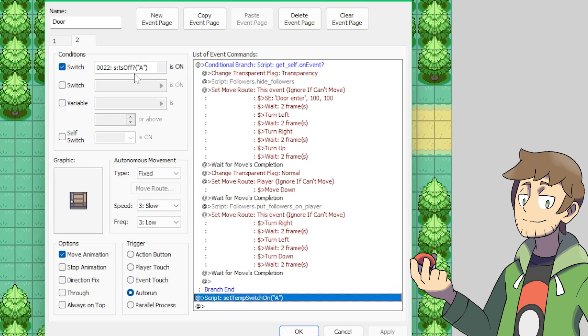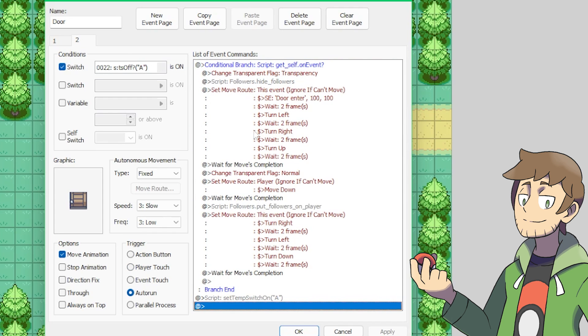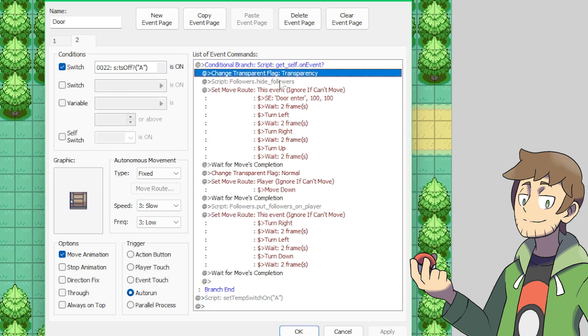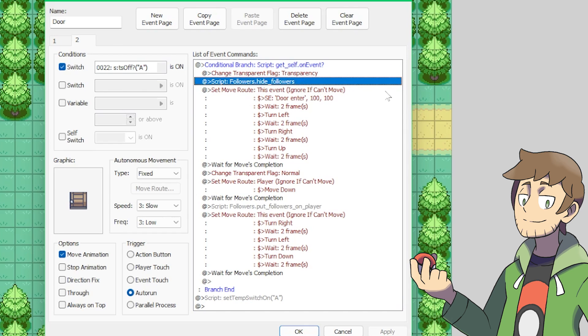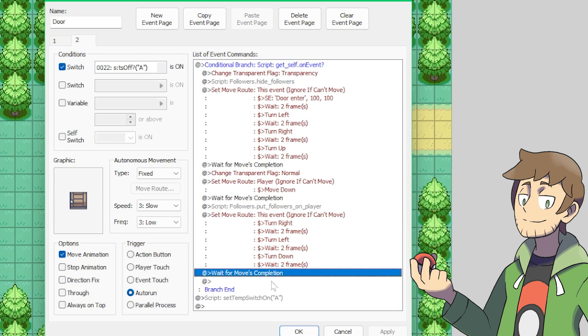If page 2 triggers and we're not standing on the door, then it'll just skip everything inside of the conditional branch, go to the end, and turn temp switch A on. That'll make it so the door event returns to its page 1 state. But if we are standing on the door, then it'll make us and any following events transparent, play the door animations and sound effects, move us downward, and make us no longer transparent and so on. I tend to just copy and paste my doors a lot and edit their graphics or sound effects. I've never really even needed to edit page 2 of a door before.